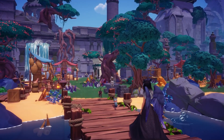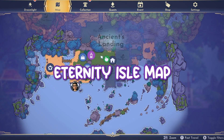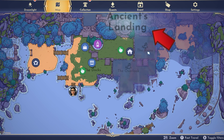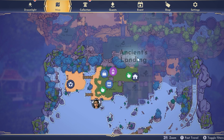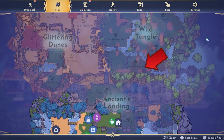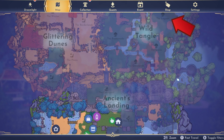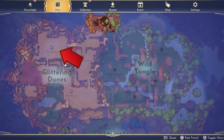I love that it includes your avatar in the cutscenes too. Jafar will welcome you to Eternity Isle, which includes three different areas: Ancient's Landing, the Wild Tangle, and the Glittering Dunes. In Eternity Isle, you have various different biomes including the docks, the ruins, the overlook, the courtyard, the grasslands, the grove, the promenade, the lagoon, the oasis, the plains, the borderlands, and the wastes.